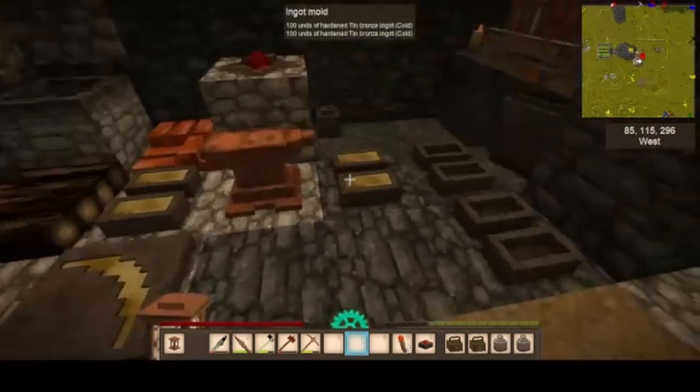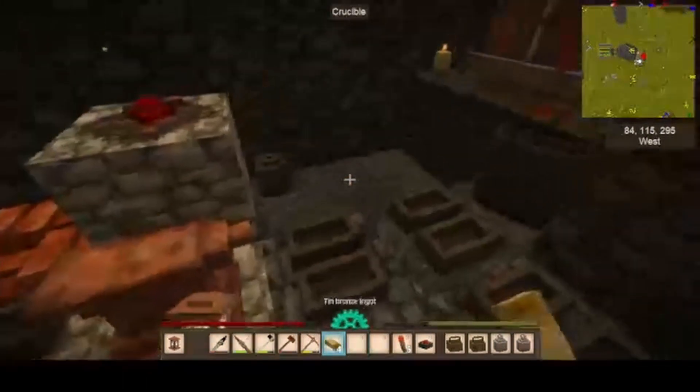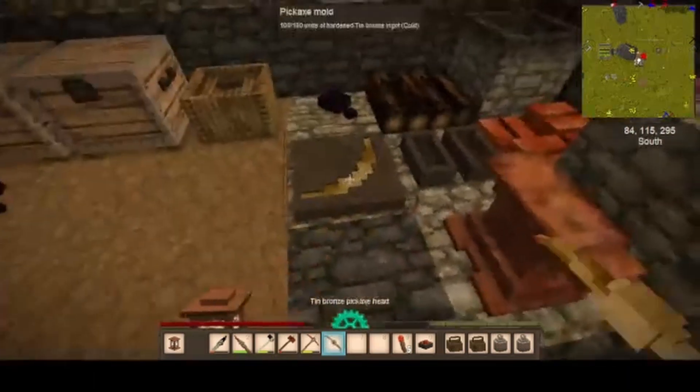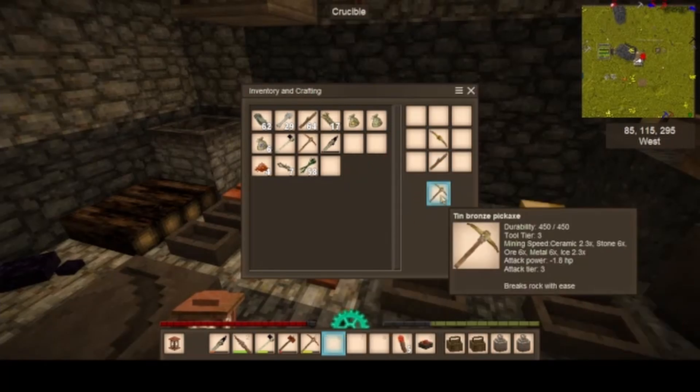But most importantly of all, our goodies are ready. We've got tin bronze, four of them, and a decent pick - a better pick. Best we put that to good use.